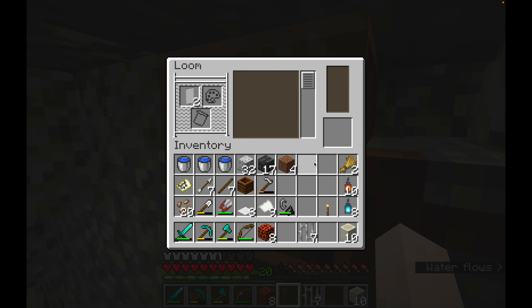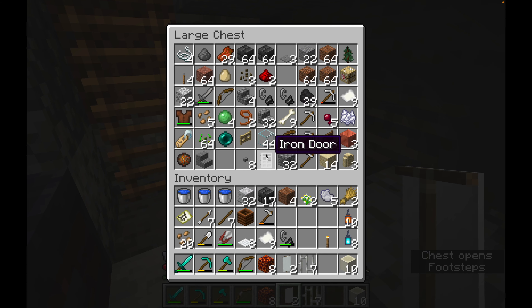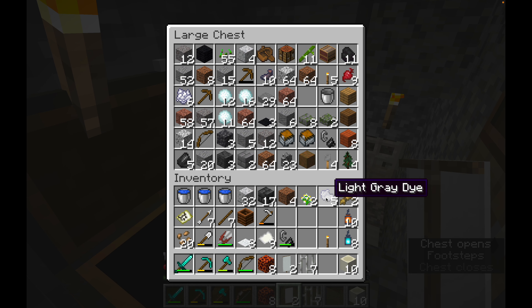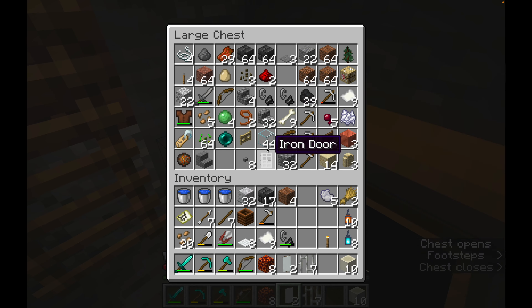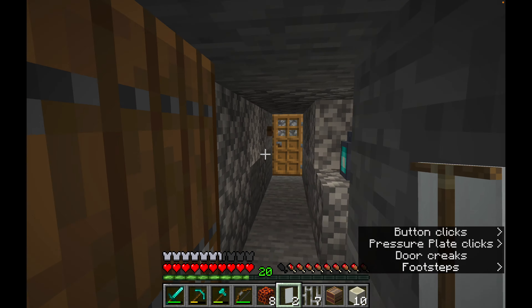Let's put the white banner in the loom. I'm going to go for a yellow dye — or actually, let's try azure to make some light gray dye. I thought I had some yellow back in my enchantment room but I don't. The yellow really stands out so what I'm going to do is take a spare loom I've crafted and go back down to the enchantment room to make the banners using the yellow dye.